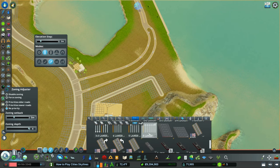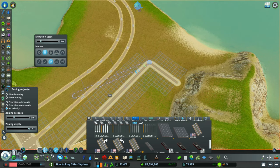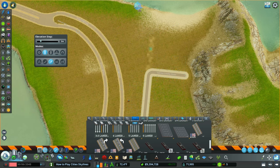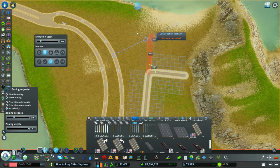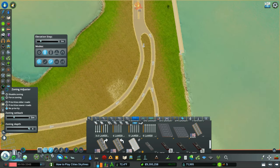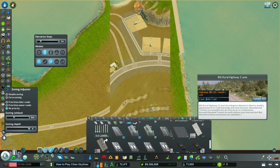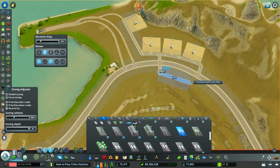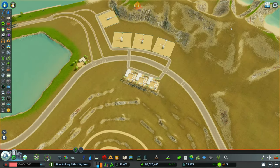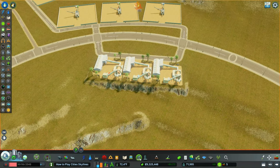Our highway exit looks a little wonky — kind of like Edward Scissorhands' fingertips — but I'll fix that later. Now that we have storage buildings in place, we need processing plants. We're getting raw ore materials from the ground via our mines, and we're going to build processing plants to process that extracted material. Here are three processing plants that will use the raw ore to create metal.